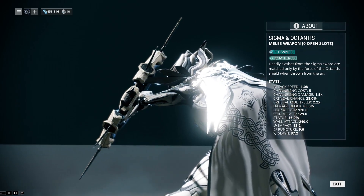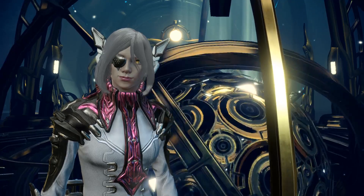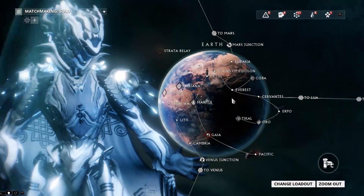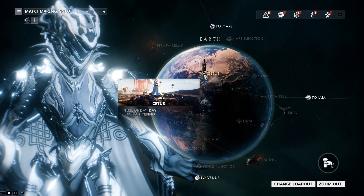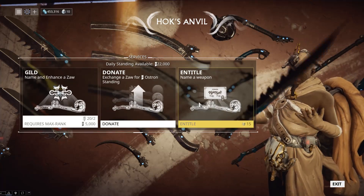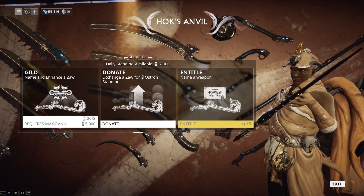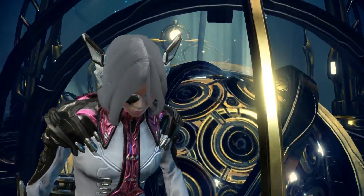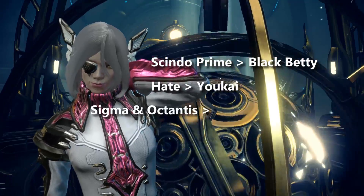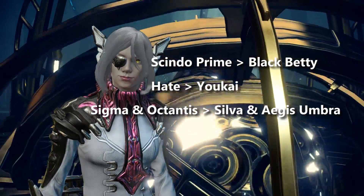Sigma and Octantis has become one of my favorite melee weapons, which is why I decided to rename it. For those of you who don't know, you can rename melee weapons by going to Cetus on Earth, speaking with Hok the Blacksmith, selecting other services, and by clicking Entitle, you can rename any melee you have — not just Zaws you've made. As an example, I have renamed my Sindhu Prime to Black Betty, my Hate to Yokai, and finally, Sigma and Octantis to Silva and Aegis Umbra.